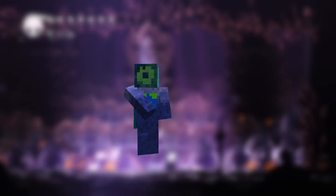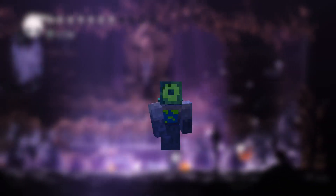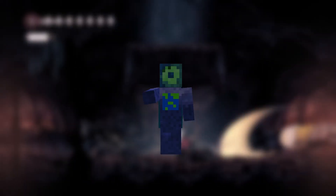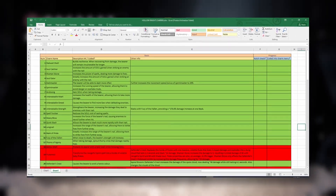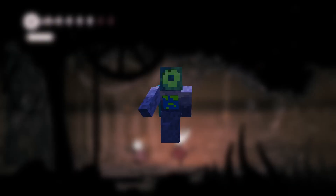Now I have a system to let the player obtain whatever charm they want and equip it in-game, so now I needed to decide what charms I was gonna add. In Hollow Knight, there were a total of 42 unique charms. Using the information in the wiki, I noted down what charms I thought were possible to implement in Minecraft. Now I'm gonna showcase every single charm in quick succession.